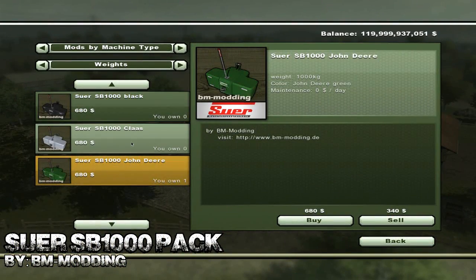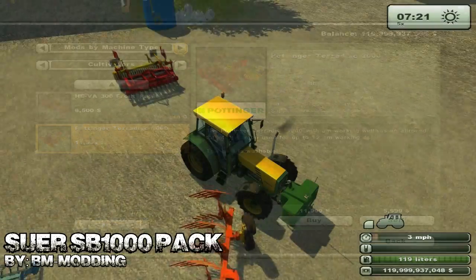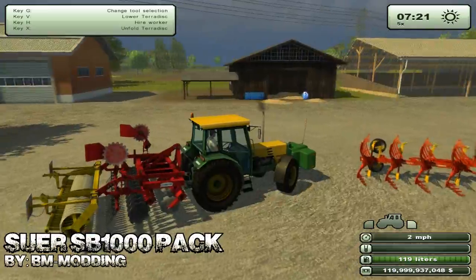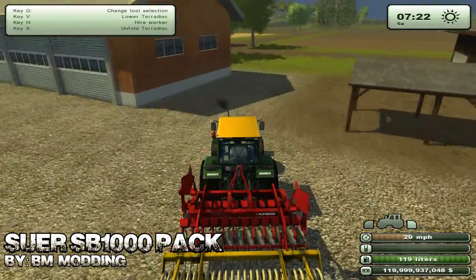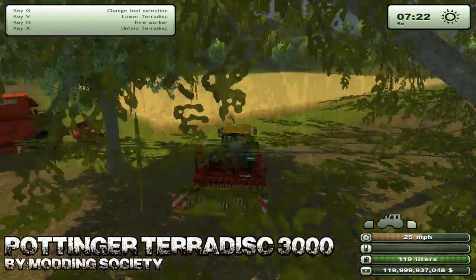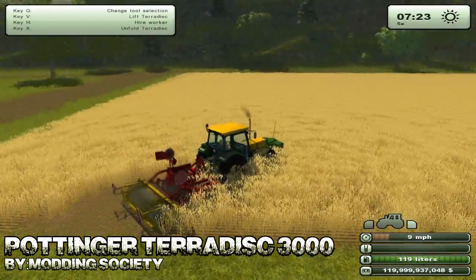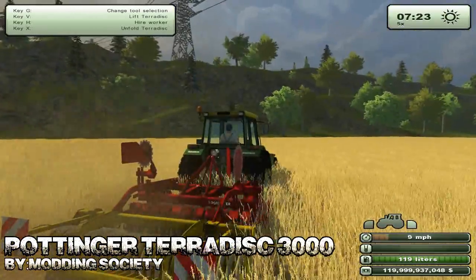So these next two mods are called the Sewer SB1000 pack as well as the Pottinger TerraDisc 3000. The Sewer pack is a weight pack which you can attach to the front of your trailer. They come with no maintenance and are available in three different colors: Black, Class Silver Grey, and John D Green, and all weigh a ton. So they are pretty much a good replacement for the 1200 kilo barrel, which just looks atrocious at the front of your tractor.